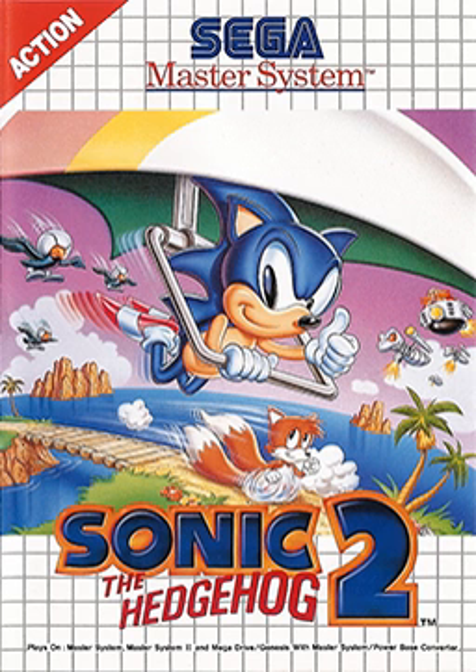Like the previous games, players control Sonic the Hedgehog as he makes his way through each of the game's seven zones, fighting against various badniks and overcoming deadly obstacles. By collecting rings, Sonic can protect himself from damage against enemies and obstacles, with the exception of pitfalls and drowning, with extra lives earned for collecting 100 rings. Unlike the previous 8-bit title, Sonic is now able to recollect some of his rings for a limited time after being hit.